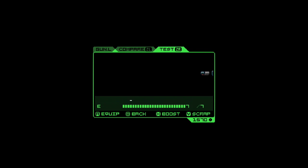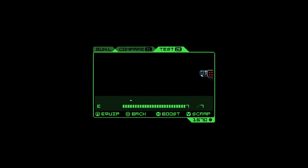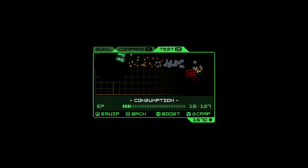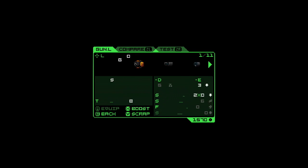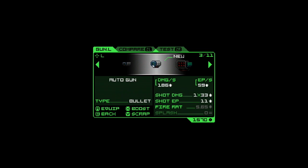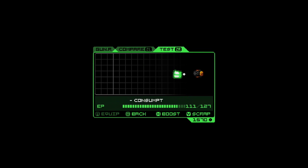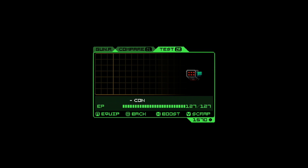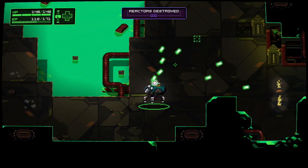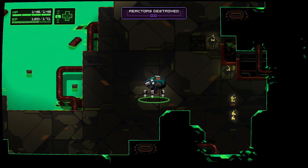Thankfully, the weapon selection is less convoluted, allowing all weapons to be utilized by all classes. The levels have been designed to encourage experimentation — smaller maps are more suited for precision guns like lasers and beams, while larger maps are easier to navigate with large-scale damage weapons like the nuke. A lot of creativity went into the weapon design, with names such as the Big Double Beam of Judging to the Shotgun of Shiny Breaking. Even after 30 to 50 playthroughs, each campaign is still revealing weapons I haven't used before.